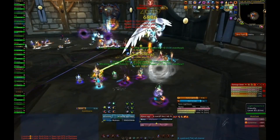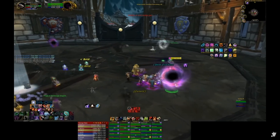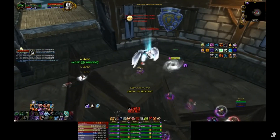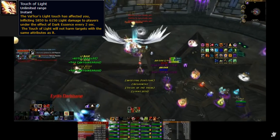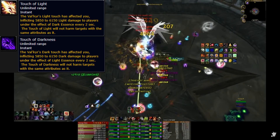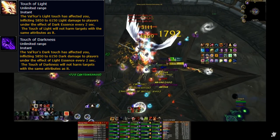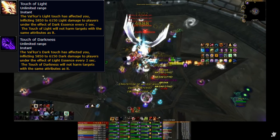Now we move on to the heroic mode strategies. As a reminder, in heroic the shields now absorb 1.2 million health, Twins Pact heals for 50% instead of 20%, and the raid-wide AoEs — Surge of Light and Surge of Darkness — now deal 4,500 damage per tick instead of 2,500. Touch of Light and Touch of Darkness is also introduced, dealing 9,000 damage every 2 seconds for 20 seconds to a random player. Note that even though changing attunements may nullify Touch of Light or Touch of Darkness, it's likely not worth the DPS loss having the affected player run across the room to interact with multiple portals — make sure healers stay on top of affected players.